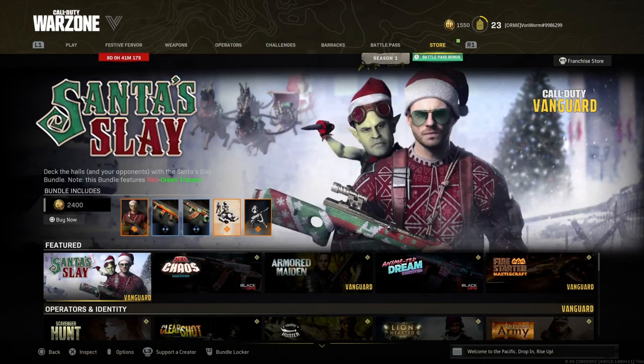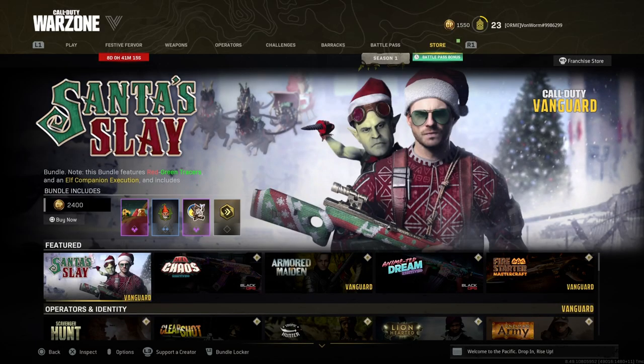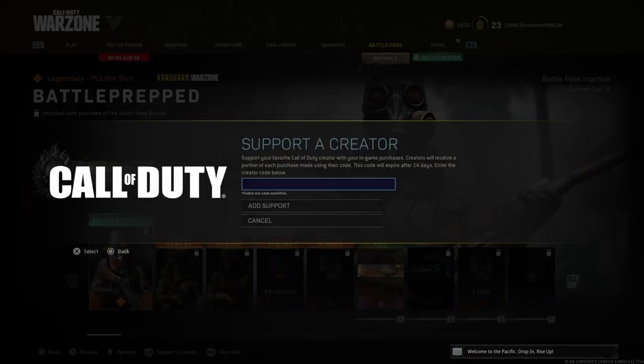Go to store and then use the left bumper once to go to Battle Pass, and the moment you do that, click the left thumb stick which is Supporter Creator. I'm going to the Battle Pass and now I'm clicking the left thumb stick — that's it.